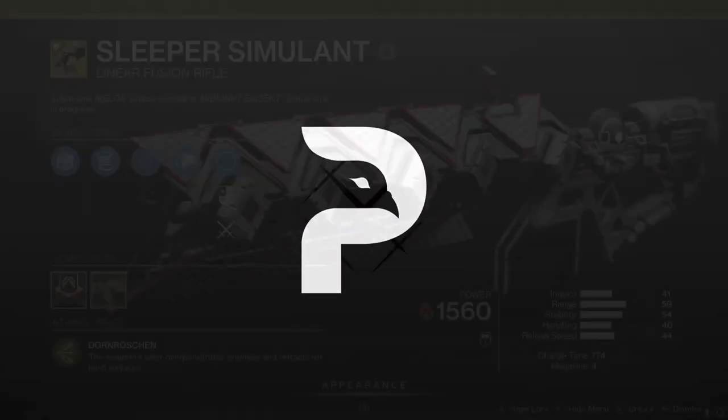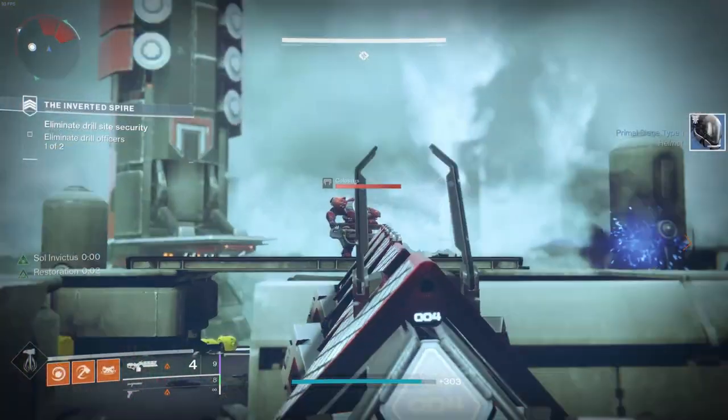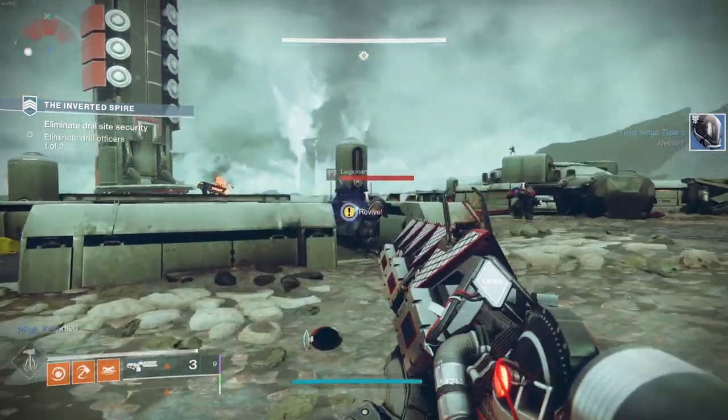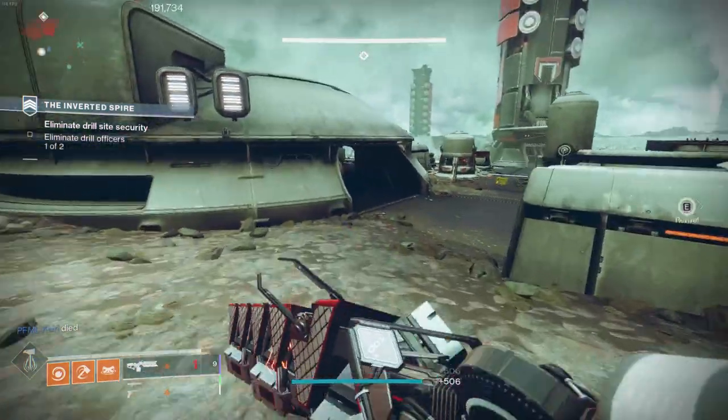Front and centre is a damage dealing option you shouldn't sleep on — the Sleeper Simulant linear fusion rifle. While not always the highest damage option available, it's extremely reliable for many encounters. This is only obtainable from purchasing at the kiosk at the tower.